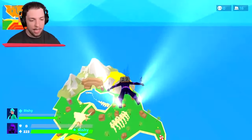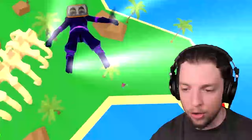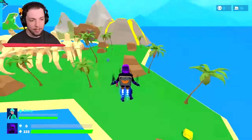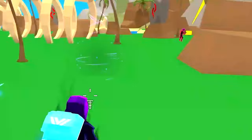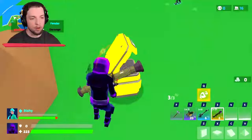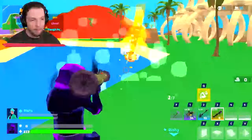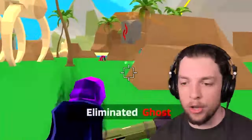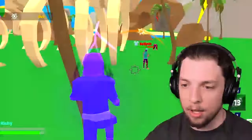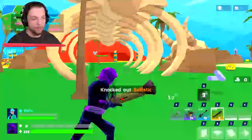Here we are, dropping into a new map — this one looks awesome. Let's try and land over here by the skeletons. I do see a player below us. There's two — we can ambush them. They don't know we're behind them yet. Where did they go? I think they just used their ability. Let's open this crate. There's an enemy right here — nice! Let's use our ability to get in front of them. We're a bit closer. Down! Yes!